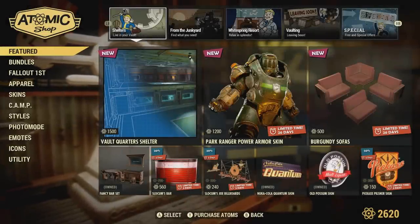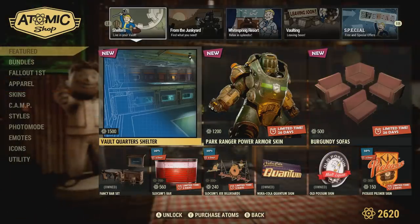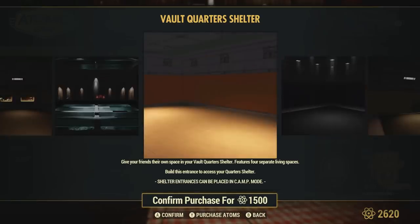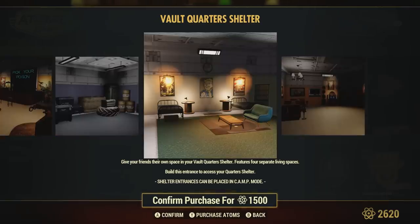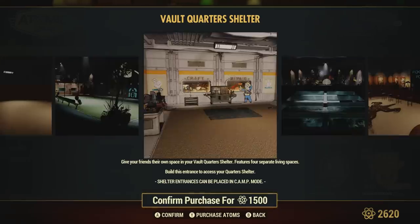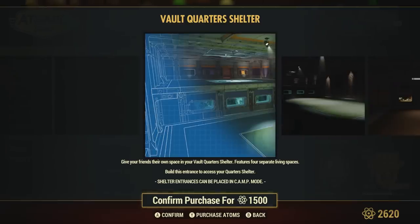Hey, what's going on. I appreciate you coming here and checking out this Fallout 76 video. In this one I was going to give my own take over the Vault Quarters Shelter that just recently came out in Fallout 76. This is a new shelter that we can acquire and it costs 1,500 atoms, so it's pretty expensive, especially nowadays since acquiring atoms is more difficult. I thought doing a little review and giving my take over this would help people better decide on whether or not they want to purchase this.